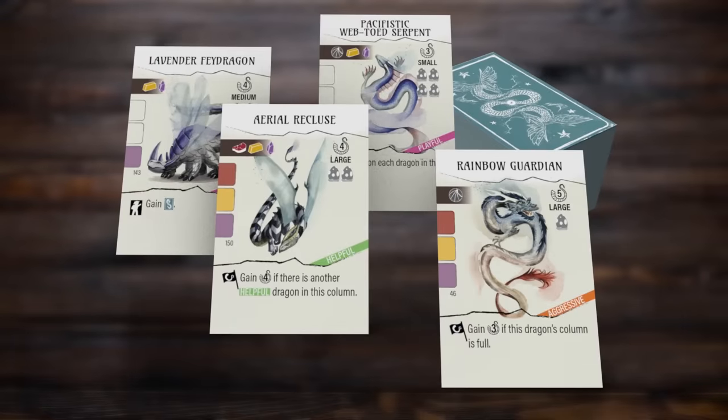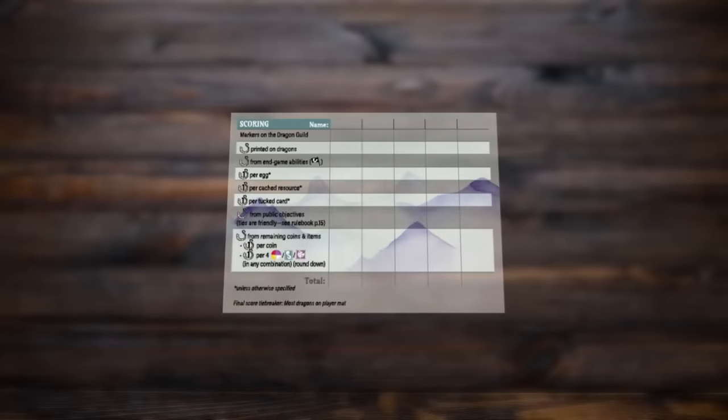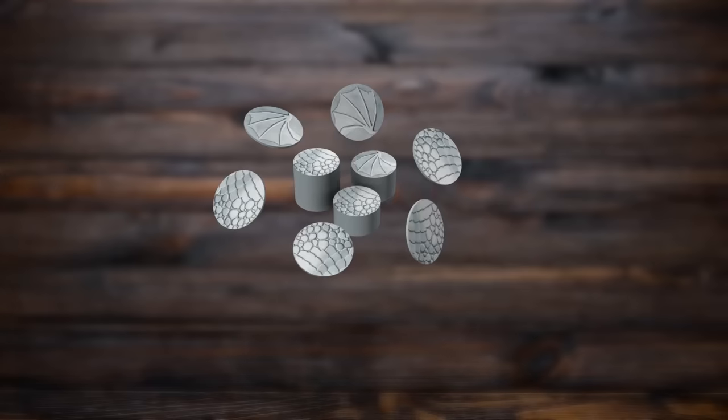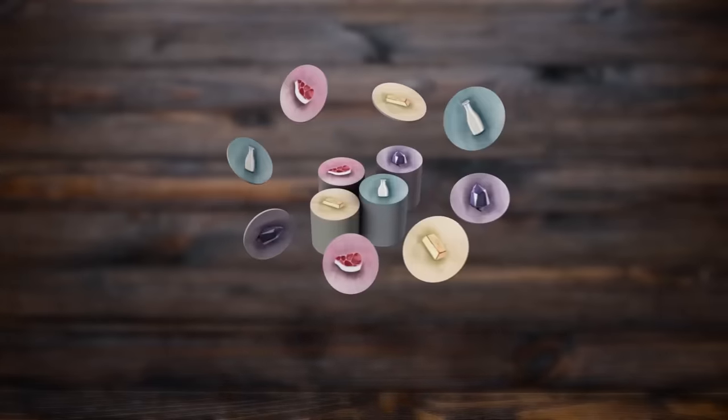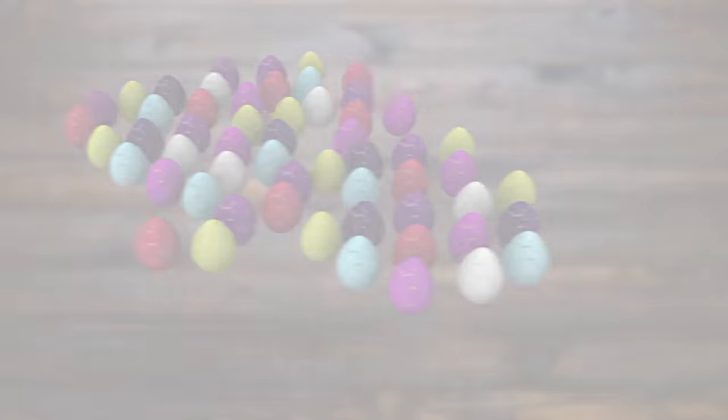Wormspan features 183 dragon cards, including 35 hatchlings, 75 cave cards, 4 double-sided Dragon Guild tiles, and 10 double-sided objective tiles for replayability and player interaction. Also included are a score pad, 5 player mats and tokens, 45 shiny cardboard coins, 100 resource tokens, and 55 premium speckled dragon eggs.